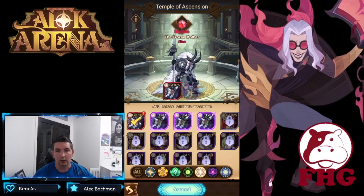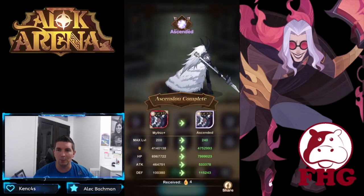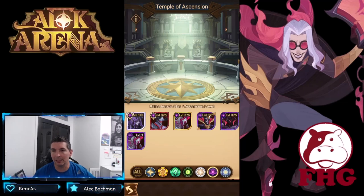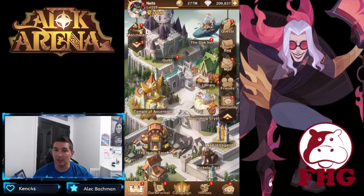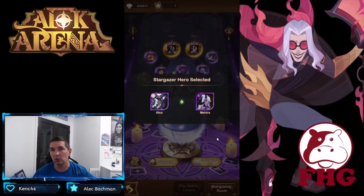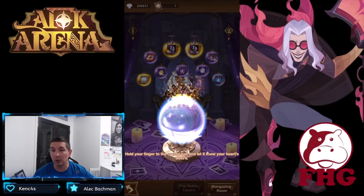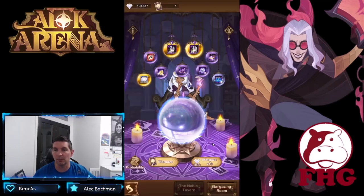That maxes out Ulna and Lucretia, which is awesome. Double copies take her to ascended — boom, she is completely done. Now we're looking for Mahira. She is going to be the next priority and we have zero copies, so we're going to build up Mahira. We're going to take her to mythic — she works super effectively at mythic even without going all the way to ascended. The mythic version works surprisingly well.